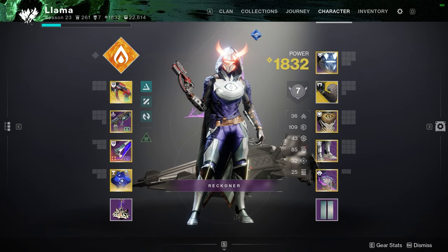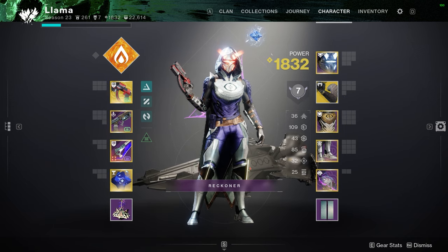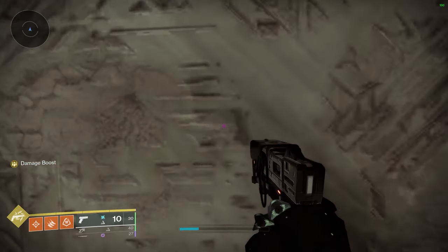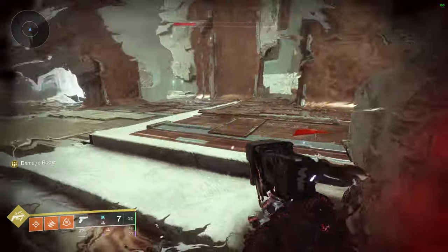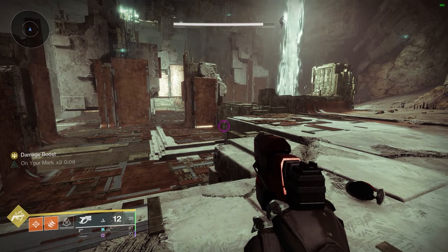When it comes to boss damage though, not really. In a team scenario, most teams have Wells and other healing sources that prevent you from maintaining that low HP state. You can inflict it on yourself — shoot yourself with Indebted Kindness three times and you've got the damage boost — but it's not very practical, especially in a raid setting.